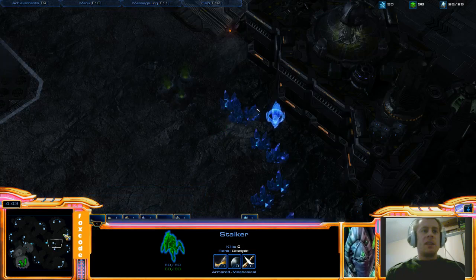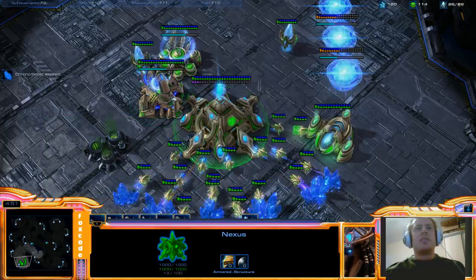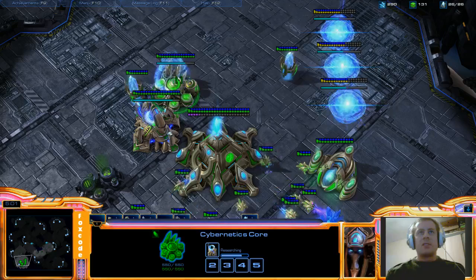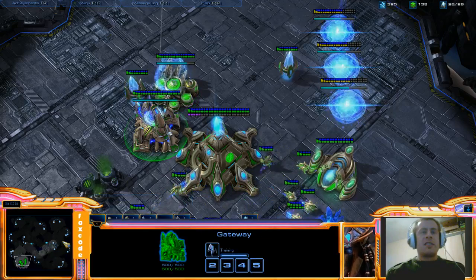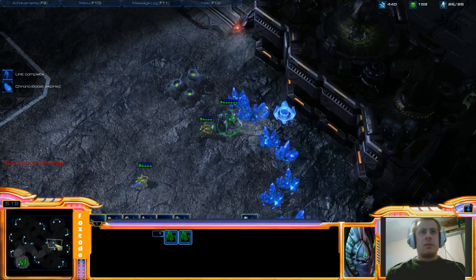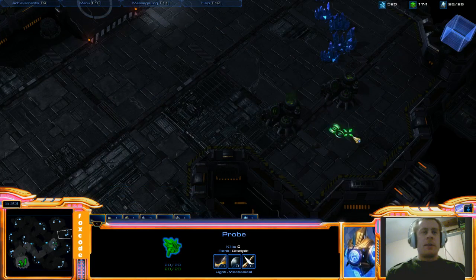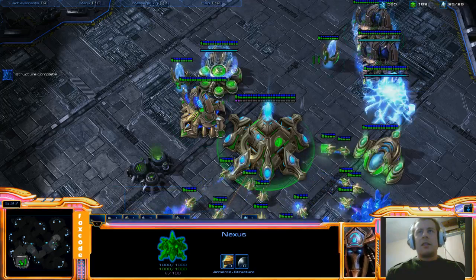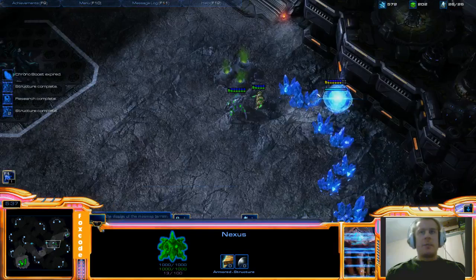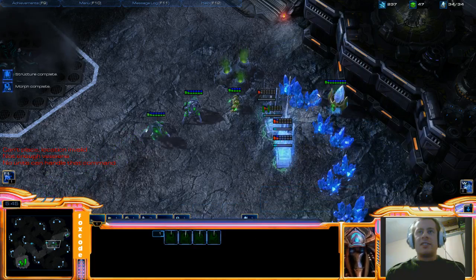The proxy pylon will be built a lot closer to your opponent's base. Remember we're still not building probes - we're just getting all our gateways up, and chrono-boosting warpgate research one more time. Send our stalker to the front lines as well. We're going to try and sneak our probe in to build a much closer pylon. Now look at the gateways and warpgate finishing up at almost exactly the same time - you turn all four gateways to warp gates. Get that pylon going, and press W - that's the hotkey for warp gates. All warp gates selected just as that pylon finishes.